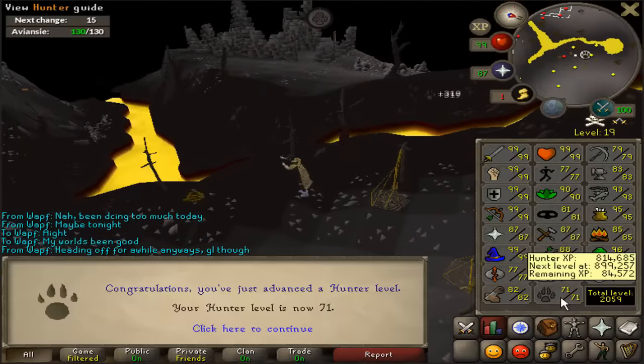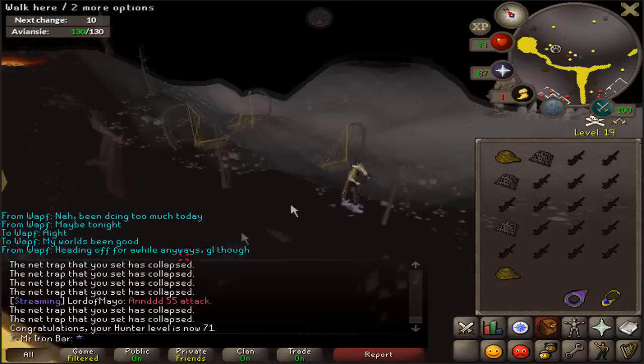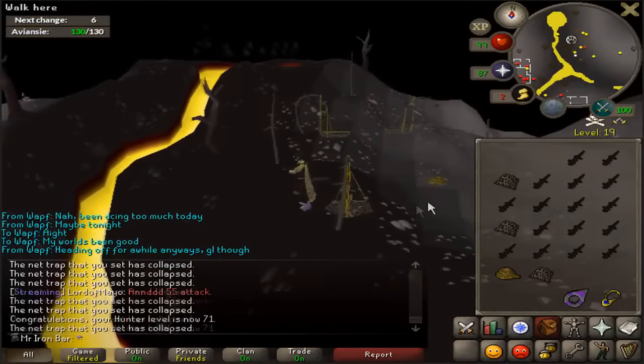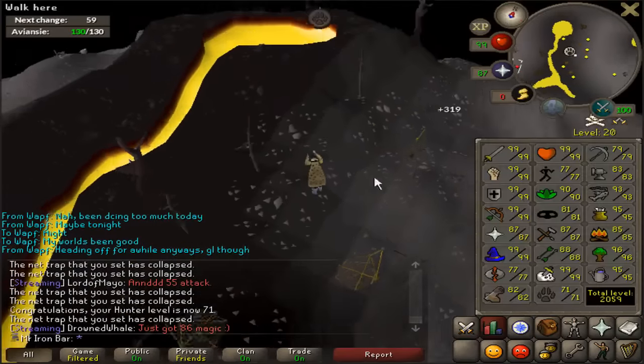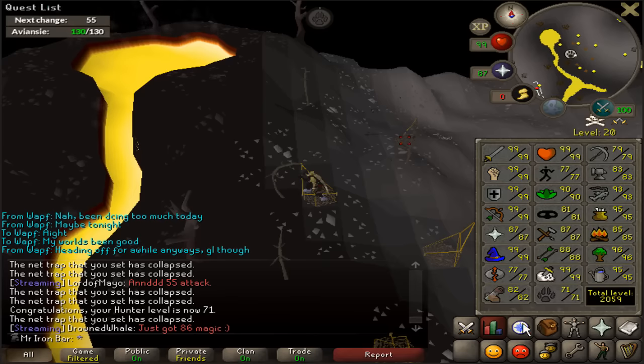That's gonna be the last one — to 71 Hunter. Now I can trap Imps. Trapping Imps is a big deal, because I can use the Imps to teleport those Black Chins to my bank in case of PKers and stuff. That's really nice. I always thought it was a higher level than 71, but I can actually use them now.